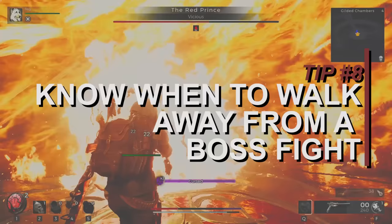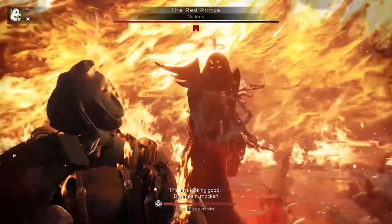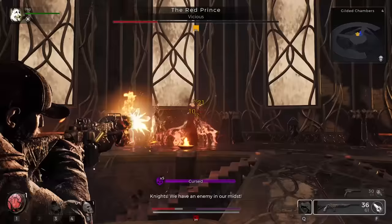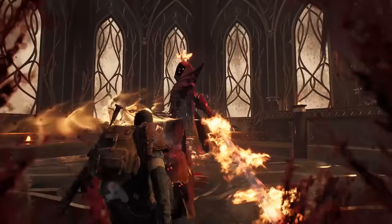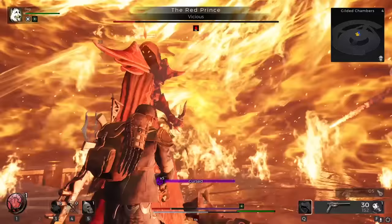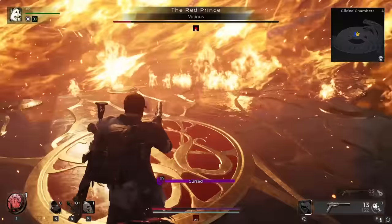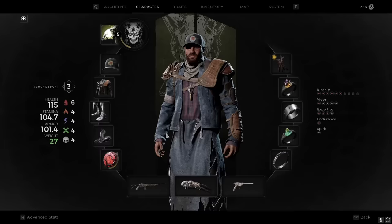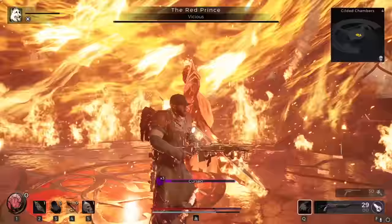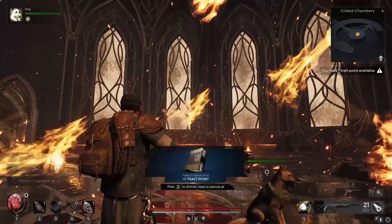Tip number 8: know when to walk away from a boss fight and when to come back. If you're completely new to this type of game, you might be taken by surprise by the difficulty of some boss fights, especially as a solo player — they can be extremely unforgiving. One mistimed dodge or move and you're basically down for the count. There's really no shame in taking a break from certain fights, not because you're giving up forever, but to go get stronger first. My first boss fight, I got destroyed so repeatedly I finally took a break, got better gear, more consumables, and a few extra levels — and when I came back, I mopped the floor with that guy. Don't get over-frustrated; take time to clear your head and maybe get better gear too.